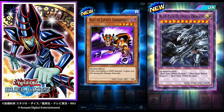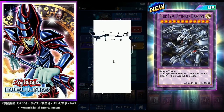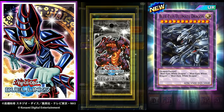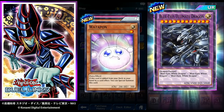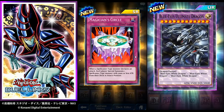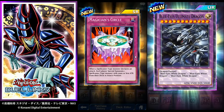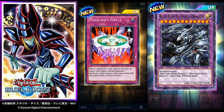Gara Dog: if this card battles a light monster it gains 200 attack. Three Karibo — gold shimmer! We got a Yugi card — Watapon: if this card is added from your deck to your hand, you can special summon it. Arcane Archer of the Forest. And Magician Circle: when a spell-caster type monster declares an attack, each player special summons one spellcaster with 2000 or less attack from their deck in attack position. Very neat card to have in a Yugi deck.